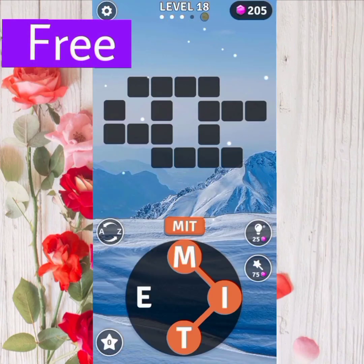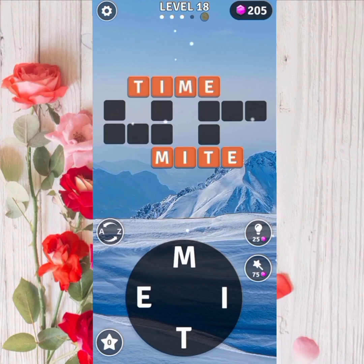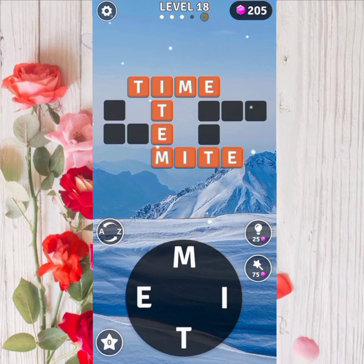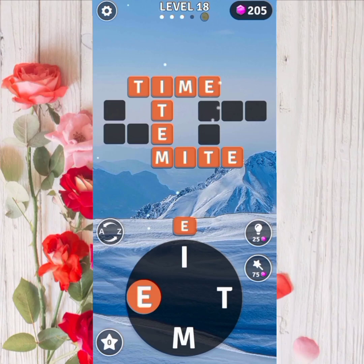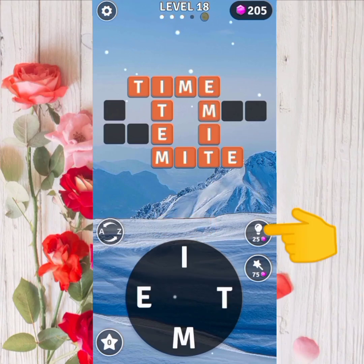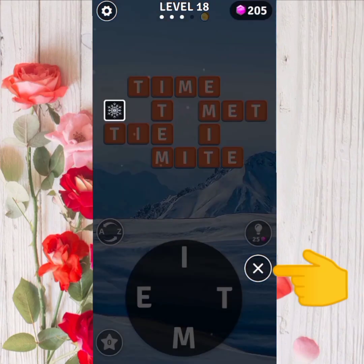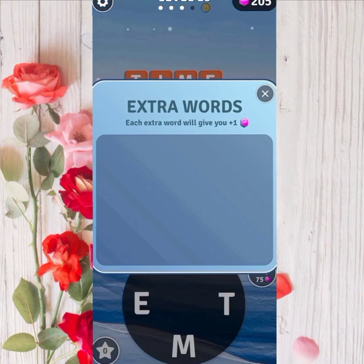By the way, this game is free — no referrals needed and no need to invest or deposit. If you are having a hard time figuring out the hidden words, you can use the hint button. This button will scramble the letters in the circle to help you get an idea of what words are there. You can use the light button to reshuffle the letters at a cost of 25 crystals. Your crystal count is found here. You can use the magic wand button for 75 crystals to help you see if there are more squares. There are also extra words — each word will give you one crystal.